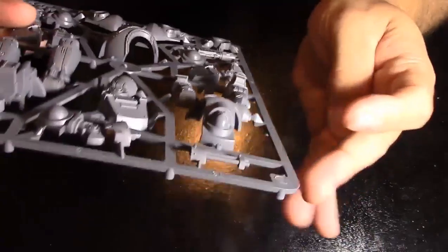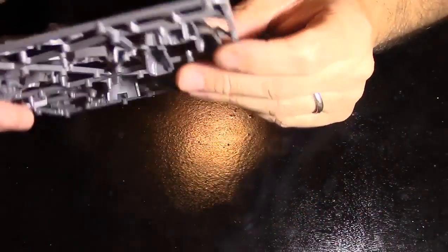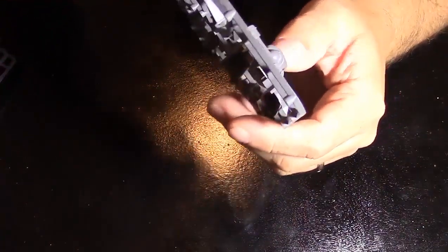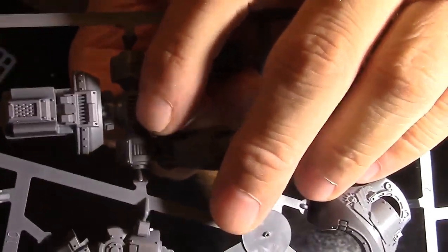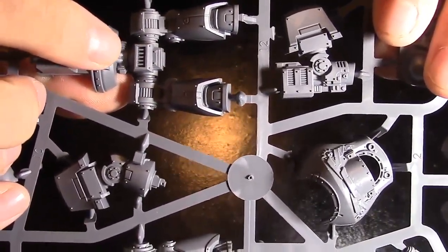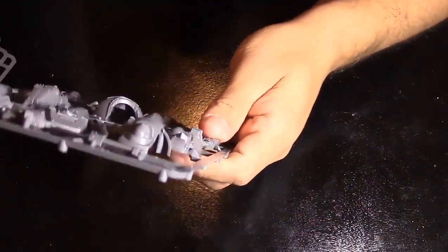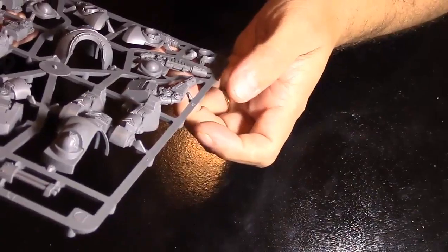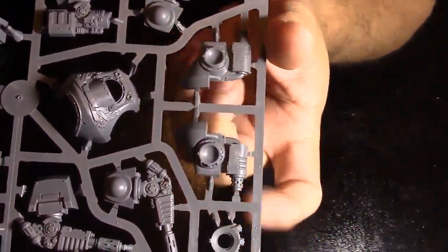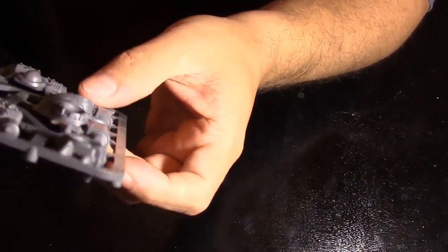These are the combi-bolters, standard for Cataphracti Terminators. The heads are kind of small because they're buried halfway in — you can see them right there, tight, just the top part of the head sticking out. There's a big multi-melta or flamer right here — a big old weapon — and another heavy weapon option. Some nozzle pieces, so it might be a flamer. So those are the Cataphracti Terminators. What else is in this box?